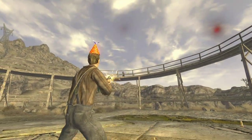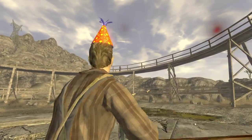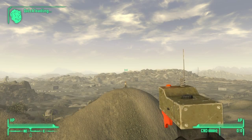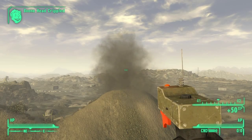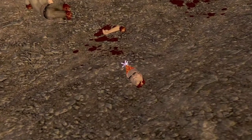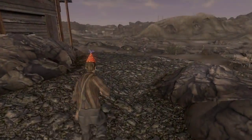At this point, you may be wondering: isn't this just a vanity item that offers no real protection for the player? In order to prove its effectiveness, I put my follower Boone on a hill with the hat and rigged it to blow with C4. As you can see, the hat is completely intact.